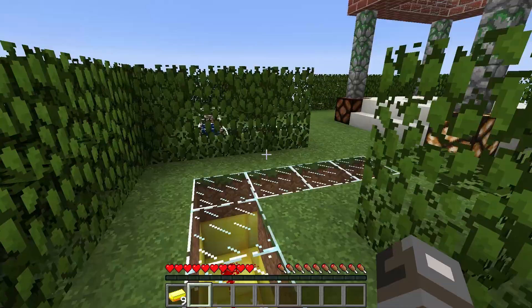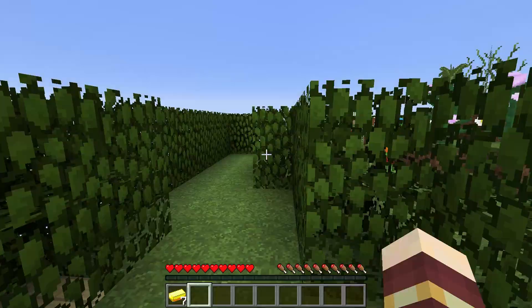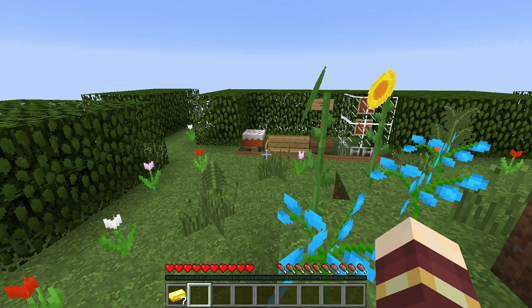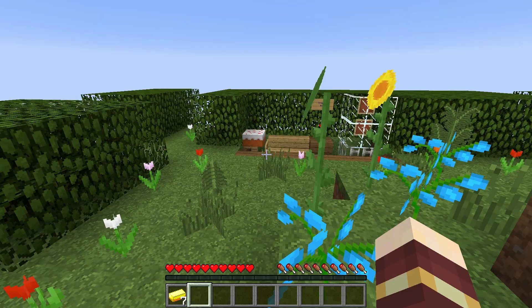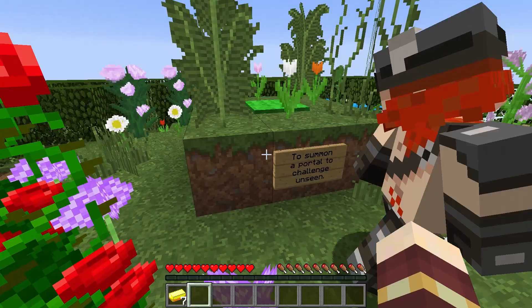That takes back to the top of the cube. What's on the bottom of the cube? Let's go and see. Bring me puzzle items, one of each kind — it says on the bottom of this cube. Look at all these flowers, very pretty. Trophy wall — blank, there's nothing on it. We got no trophies. To summon a portal to challenge unseen. So this might be the bonus.